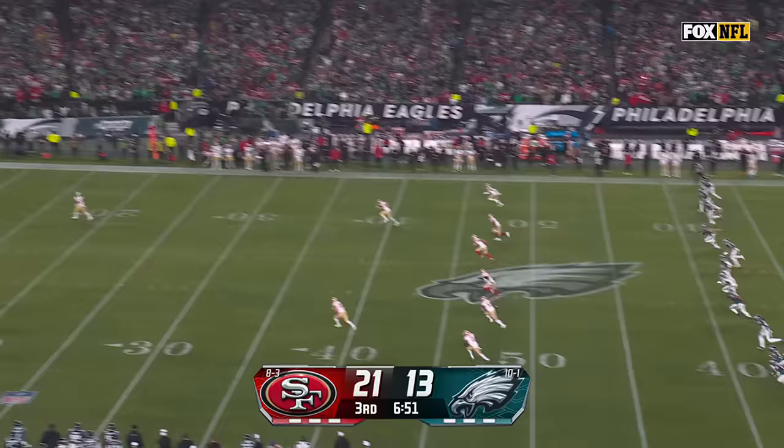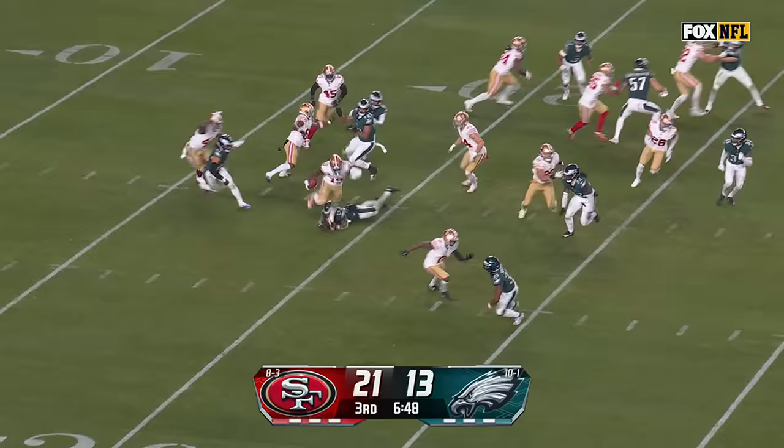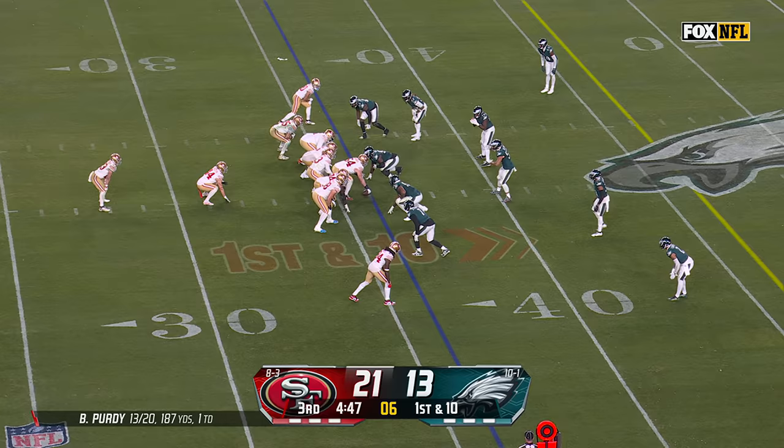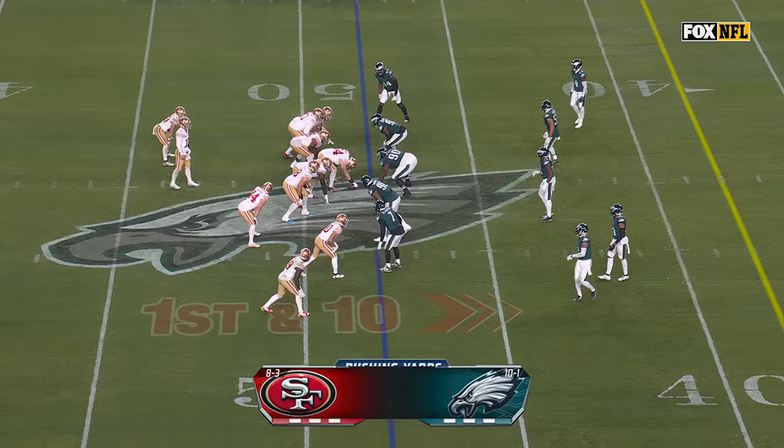A lot of time left in this NFC Championship game rematch. Debo Samuel is going to take it out for the second time today, looking to make a big play up across the 20, tripped up before the 25-yard line by Kenneth Gainwell. Hits to McCaffrey, gets around the edge, Hurts on the speed. McCaffrey up to midfield and then some — a big run for McCaffrey.